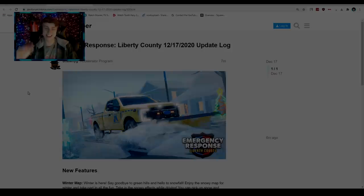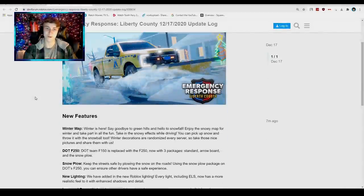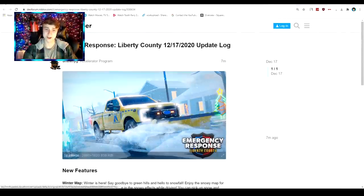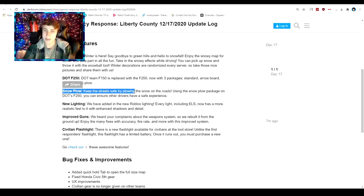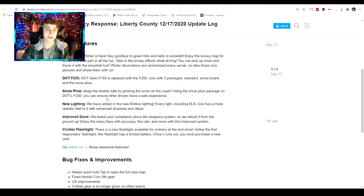The update is officially here! The brand new winter update looks absolutely awesome — it is so insane, I love this update already and I haven't even checked out everything. We got the winter map update, winter is finally here. They have the brand new DOT F-250 with the aero board and the snow plow. Keep the streets safe by plowing the snow on the roads. They also got some new lighting updates, which I love so much.